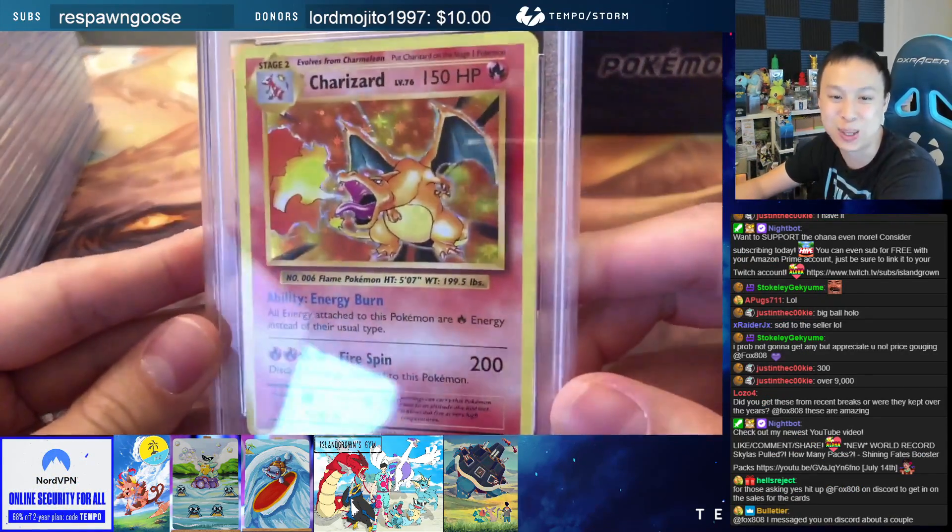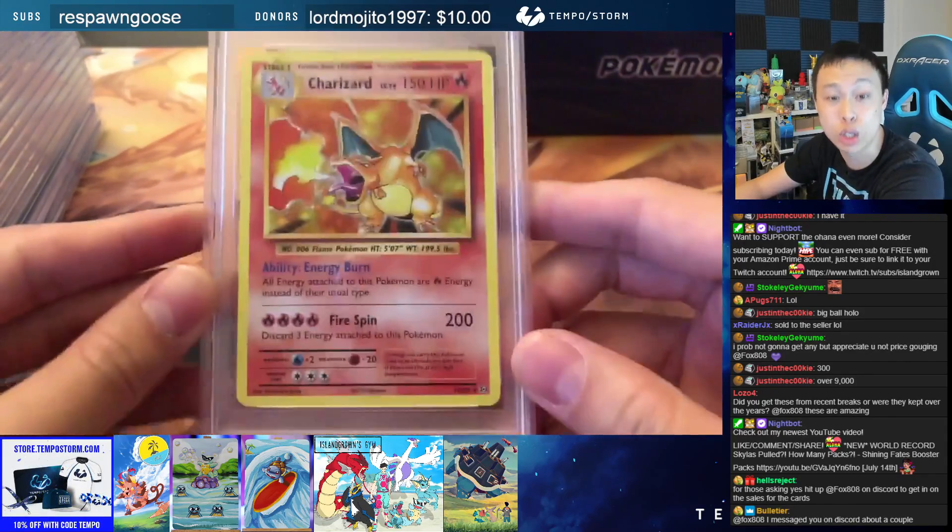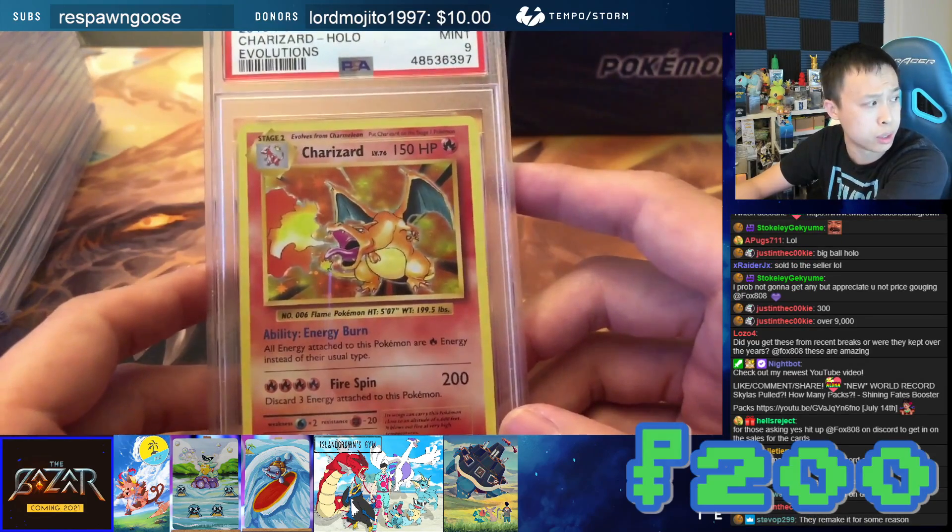An Evolutions Charizard — PSA 9. Evolutions Charizard. Your guess is $300? This card is $200, including shipping by the way.